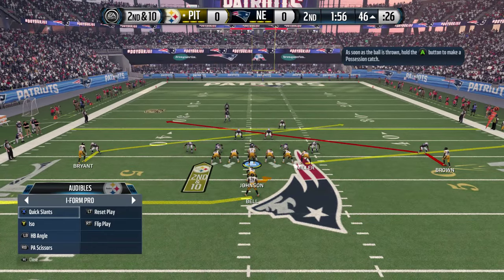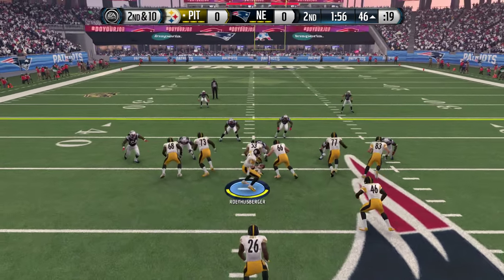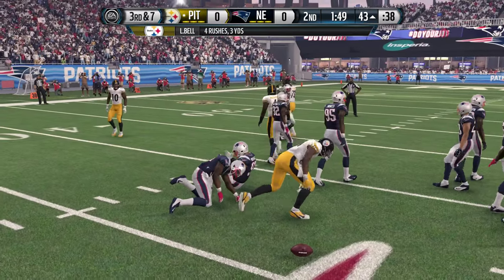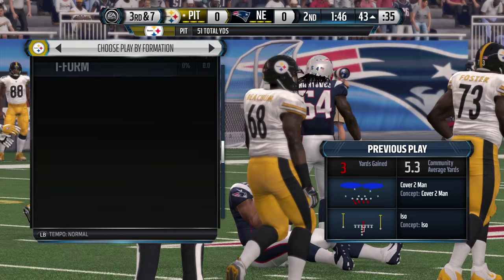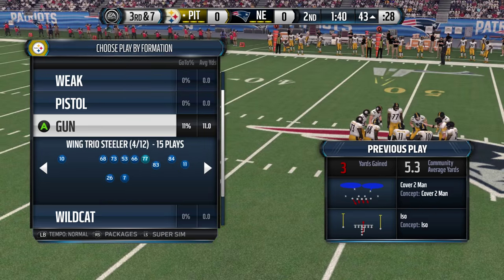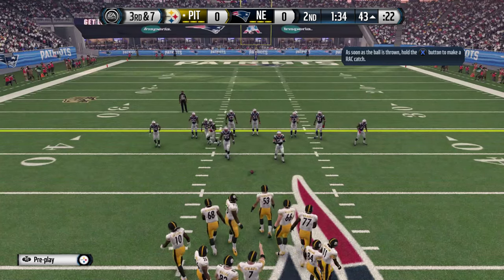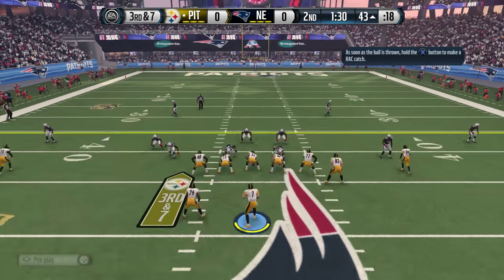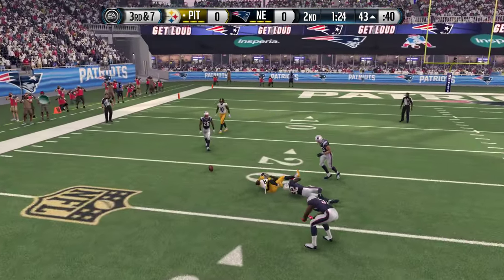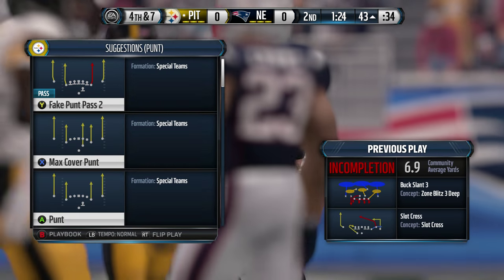Audible time — we're going to run this football. Give the rock to Le'Veon — he picks up a couple, three yards. Four rushes and only three yards for Le'Veon, so pretty stout run defense from the Patriots. It's third and seven. Going to operate out of the shotgun, wing trio — look for Brown over the middle or connect on the deep ball again. We're going to Antonio — but he drops it! Antonio Brown is not going to drop that ball in real life, come on man.